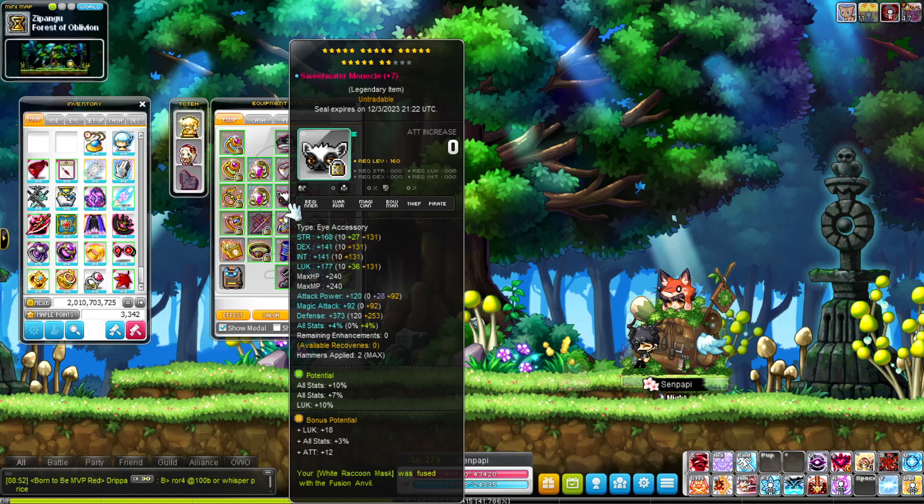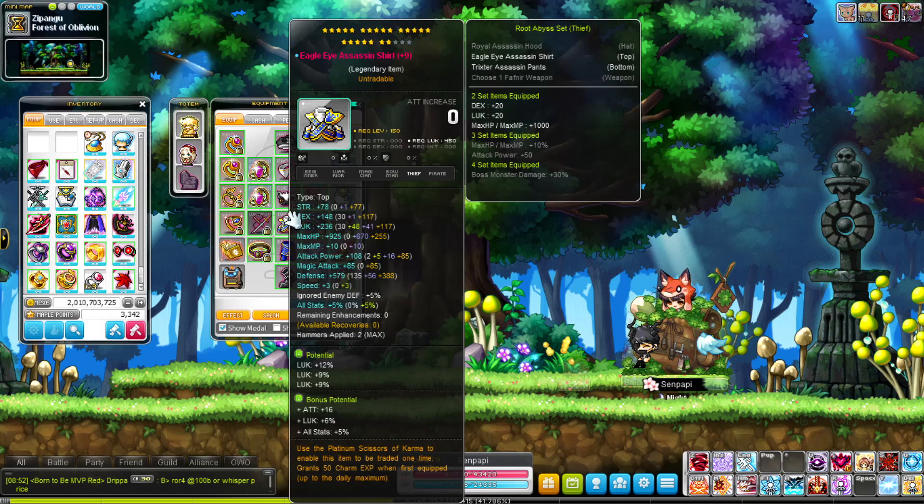My Sweet Water Monocle — it's the exact same as before, 10, 10, 7 on the main pot. The B pot is so bad but so good. The flame is okay too — 36 and 4. My Eagle Eye Assassin shirt is 12, 9, 9, and I love the B pot. I made this completely from scratch, which I'm very proud of. The scrolling is a little iffy — don't look at it — but I did put a few X goals on it just for fun since I had them in storage.